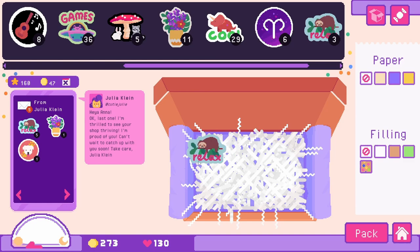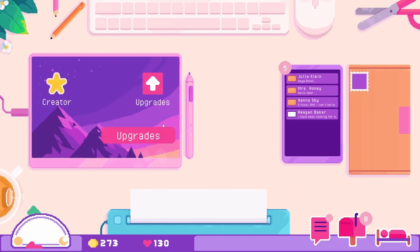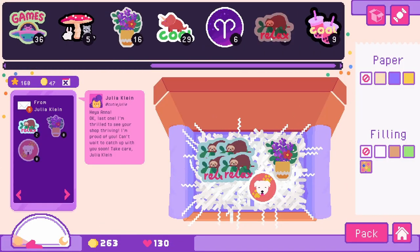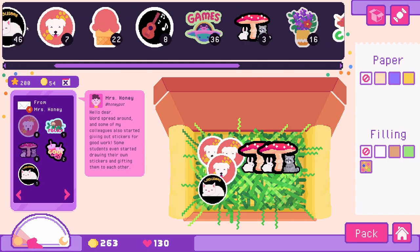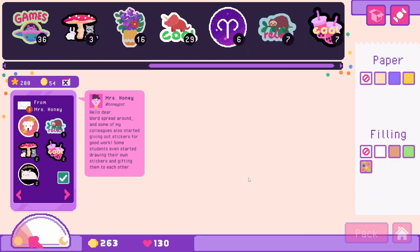We need to make a few more sloths — let's make another one really quickly. Five and six. Mrs. Honey — our teacher friend: 'Word spread around and some of my colleagues also started giving out stickers for good work. Some students even started drawing their own stickers and gifting them to each other.' As long as everyone is happy. Let's get two of these guys, two of our kitty cats, and she's testing out our boba stickers — they actually look really nice on the radiant paper. Send that off to Mrs. Honey.